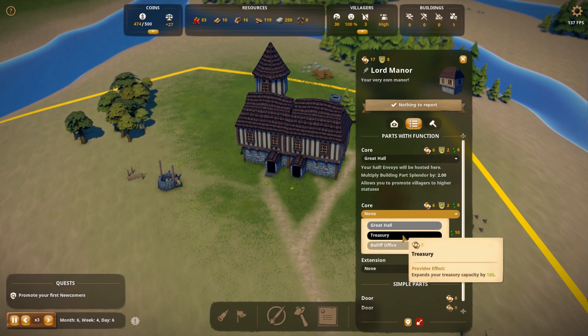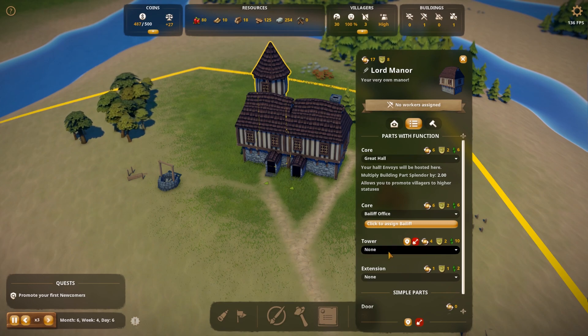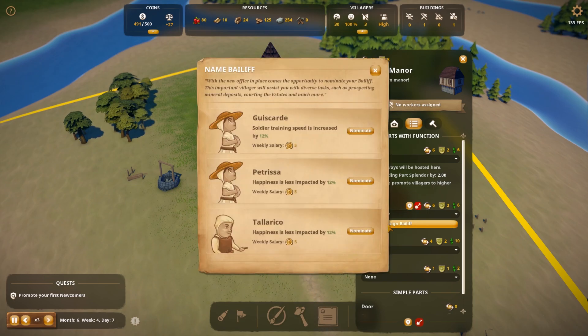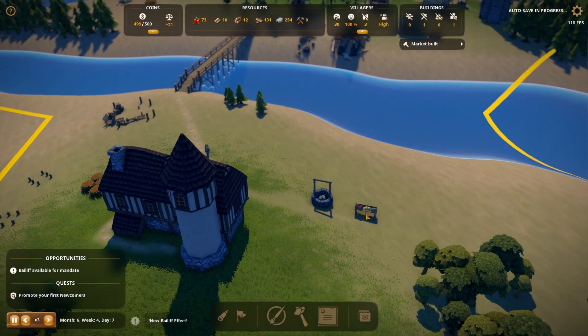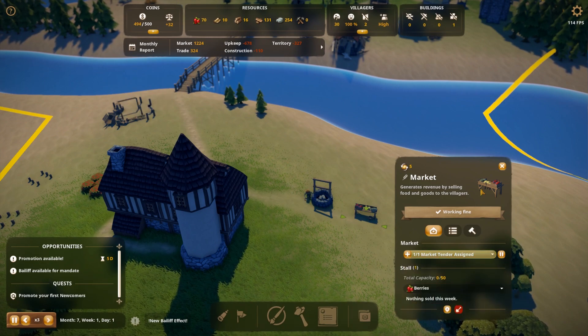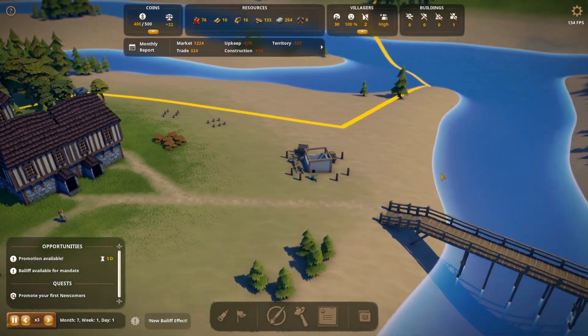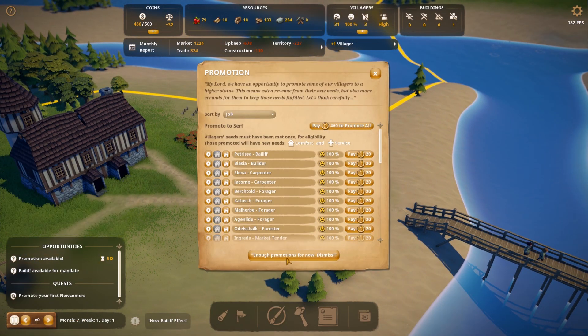Okay so we want the Great Hall, which enables us to promote our villagers — we need that to get fishing huts. Treasury can come later. Bailiff office is always good so you can send people on missions and elect people. I'm not getting a treasury yet even though we're around the 500 coin mark. Right, Patricia — I'm sure she's going to do an amazing job as head of our village.